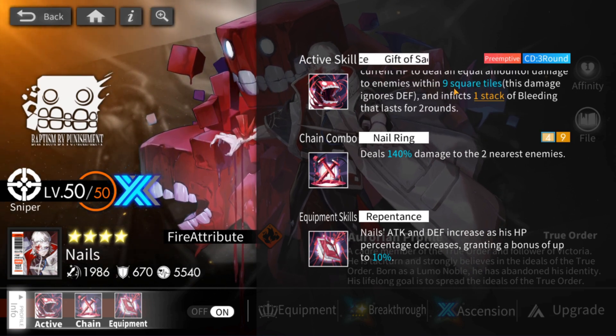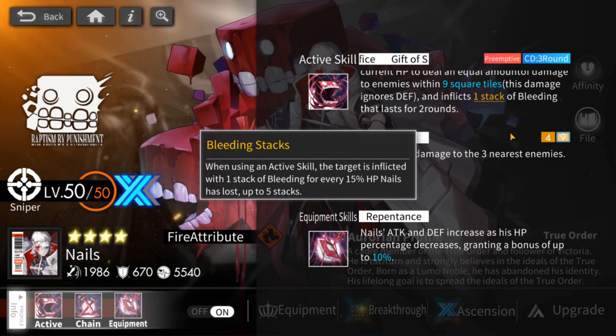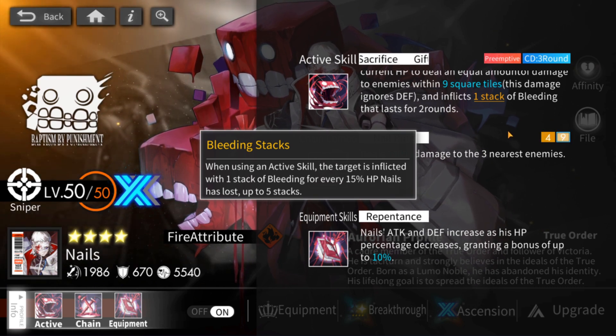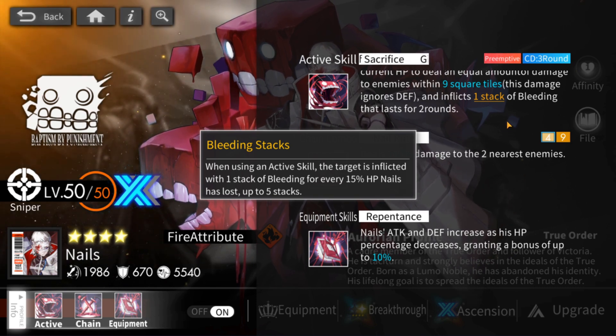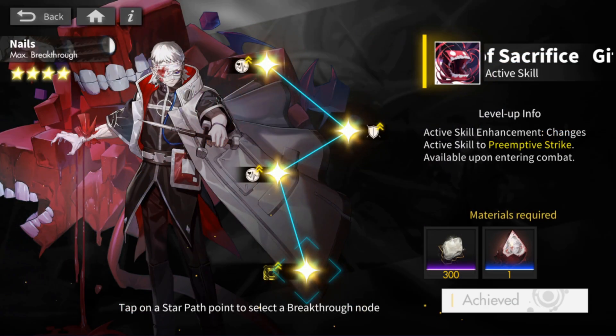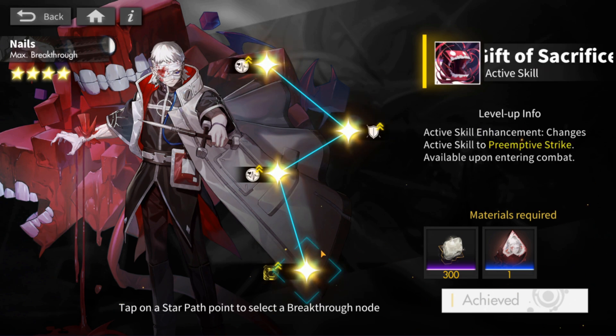Lastly, it inflicts 1 stack of bleeding, but clicking on that actually reveals it deals more than 1 stack depending on how much HP Nails has lost. In fact, the first time you use this you will actually get 2 stacks. It seems like it's one plus one more for every 15% Nails has lost. As a 4-star it's really easy to get a max breakthrough, and he benefits a lot from the HP and defense nodes — this is going to be mandatory, especially the last node which makes your active skill preemptive.